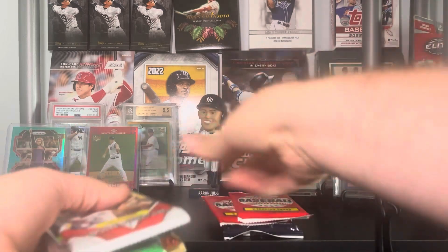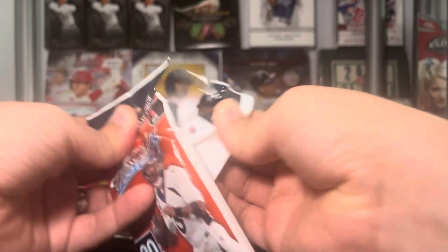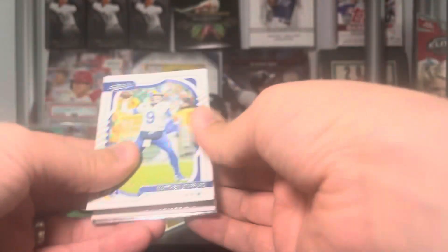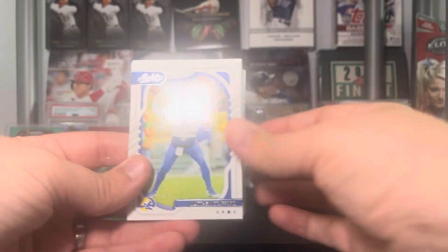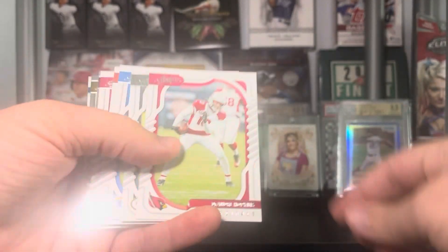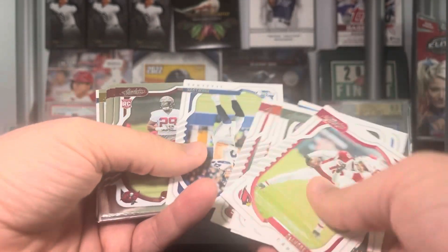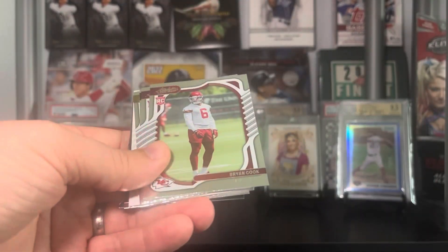We're going to open everything up and see what we can get. We'll start off with the Absolute fat pack and go from there. Flip, thank you so much for this — this is way too kind of you. Going through the base a little bit quickly since it might be a lengthy video. There's a Dolphins Tyreek Hill going to my buddy. We have Rashaad White and Brian Cook.